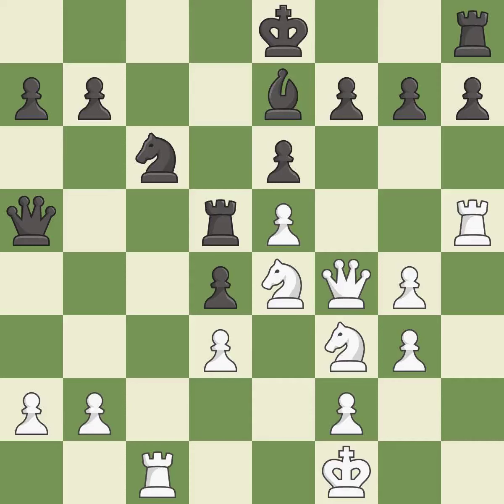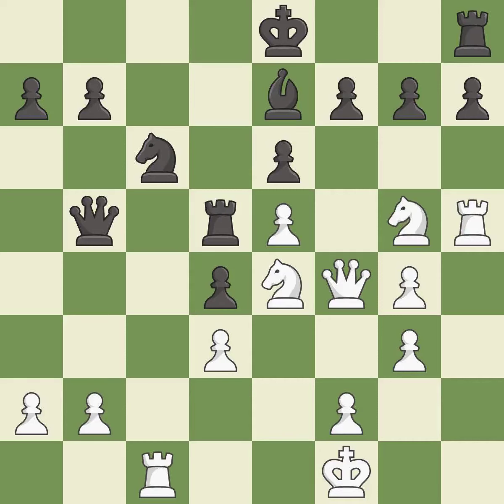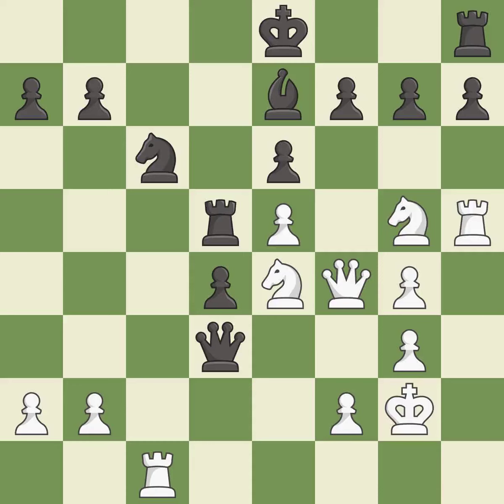This protects an under-defended pawn that is under attack. This is the only good move — it is a great move. This forks multiple pieces — it is good. Only one move worked there, and this wasn't it — it is a mistake. This misses an opportunity to add a defender to a vulnerable pawn — it is a miss. This evades the check from the queen. This took advantage of a mistake and white now has a winning advantage — it is a great move.